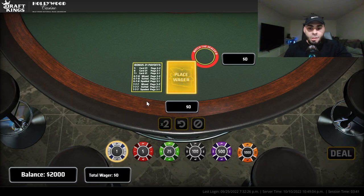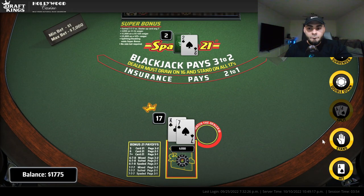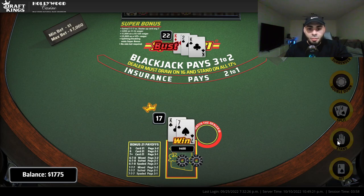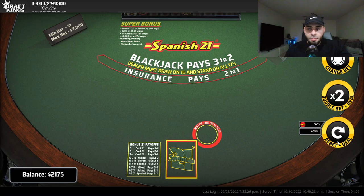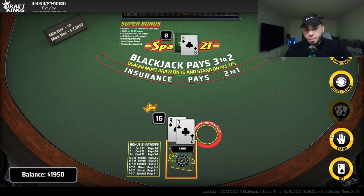We have a side bet on here as well. Starting off with 200, we'll do a 25 match the dealer. 17 against a two — stand that. Nice. These are gonna go quick guys — I play this stuff all day long, I play online, I play the machines. Some people say they like the machine, some people say they don't. That's almost a straight flush.